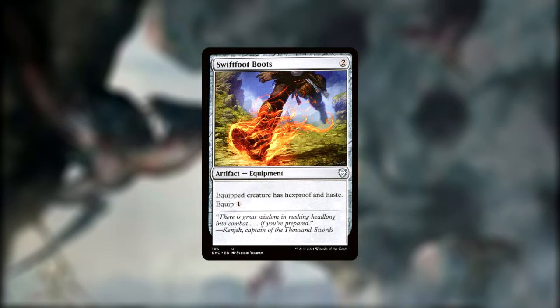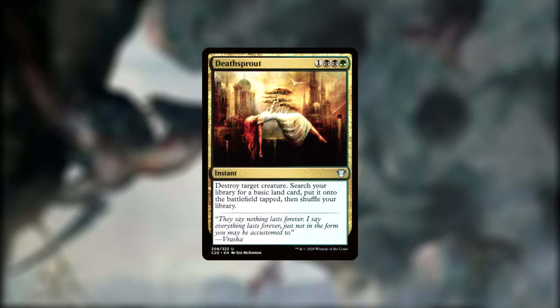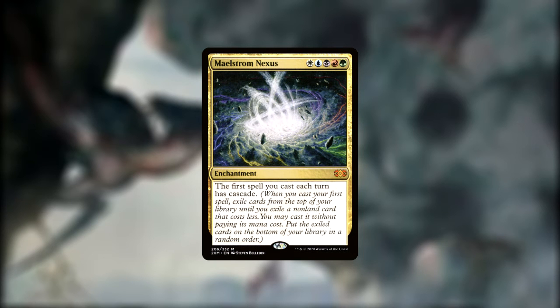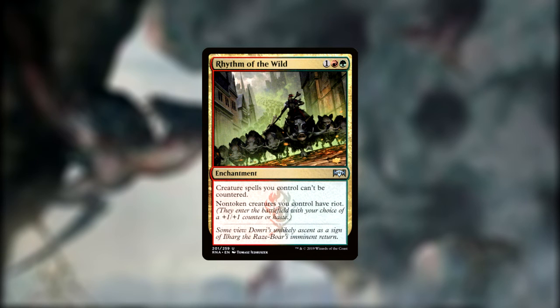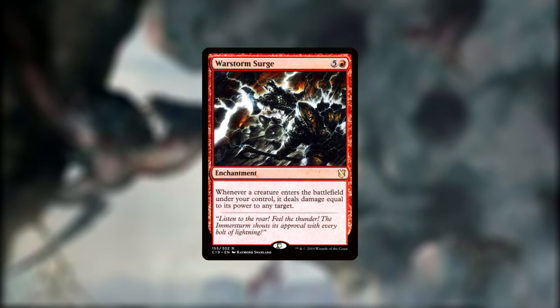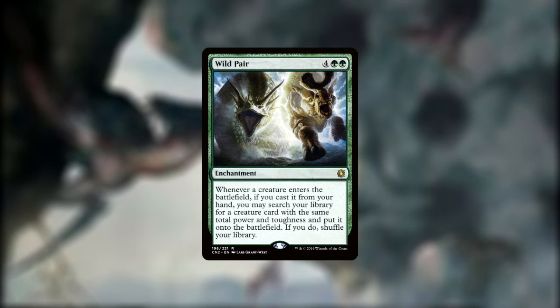Our last handful of non-land cards are mainly just good stuff to help fill our roles like protection, removal, or swarming. Swiftfoot Boots can make our commander nearly impossible to deal with by combining Hexproof and Indestructible, while Deathrout can act as both a removal and a ramp spell all in one. Hive Stirring adds more bodies to the field to soak up all of our Slivers' effects. Maelstrom Nexus cheats more things into play by giving our first spell each turn Cascade, which pairs very nicely with the Sliver that gives Flash. Rhythm of the Wild can make sure that our creatures are ready to rumble whenever we need them to. Tortured Existence allows us to basically trade creatures in our hand for ones that we want in our graveyard. War Storm Surge turns all of our Slivers into more raw damage when they enter the battlefield. And finally, Wild Pair can be used to tutor up Slivers from our deck and put them directly into play whenever we have a creature enter the battlefield that was cast from our hand.